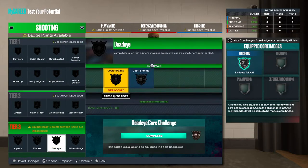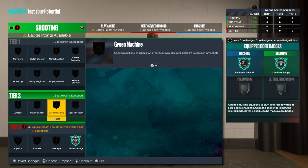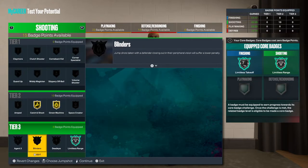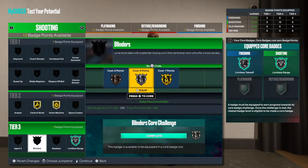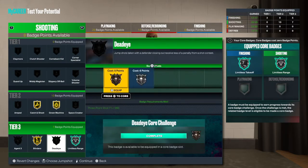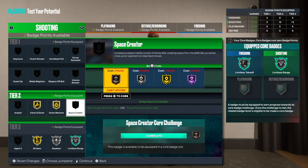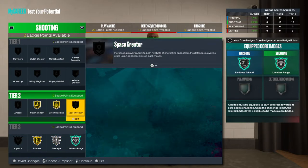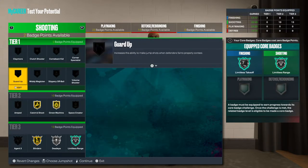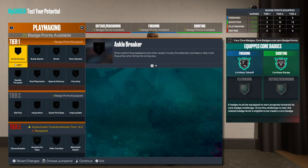Now the shooting is going to be amazing — we get all of these. Limitless Range of course, that's what I need. Green Machine on Gold. You want Catch and Shoot. We can get Agent 3s or Blinders — I'm going to go with Blinders. And then we can still get Agent 3s or Dead Eye, so I'm going to go Dead Eye. Now we get an Agent 3s type of player. You can also get Space Creator. I'm going to just go Claymore — I'll take Claymore.